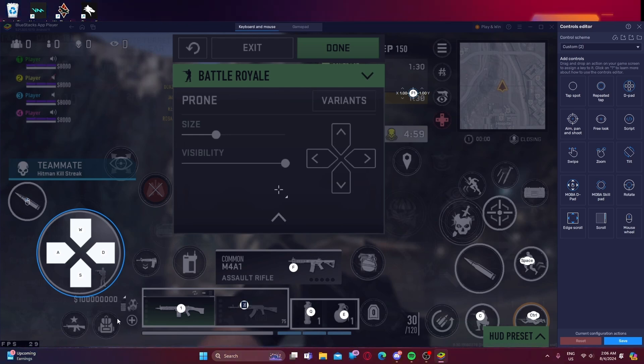Set Q and F for additional actions. Assign your guns to keys 1 and 2. Set your backpack to Tab. For the aim button, set it to Right Click, since basically everyone aims with right click — it's the standard setup. Also assign Middle Click for the appropriate action.